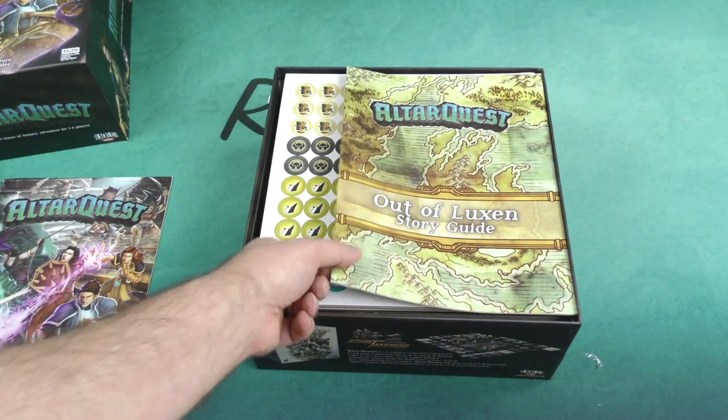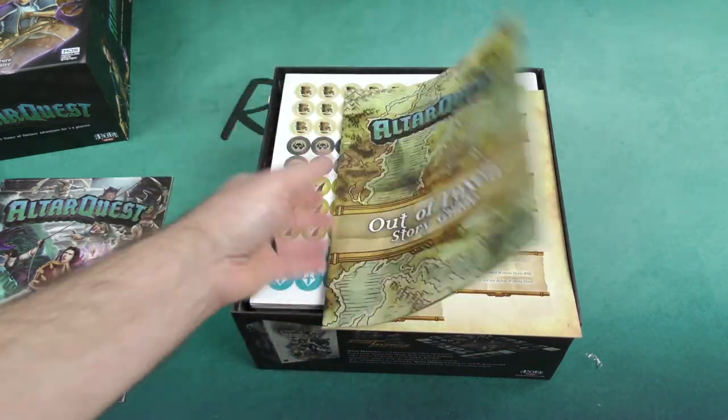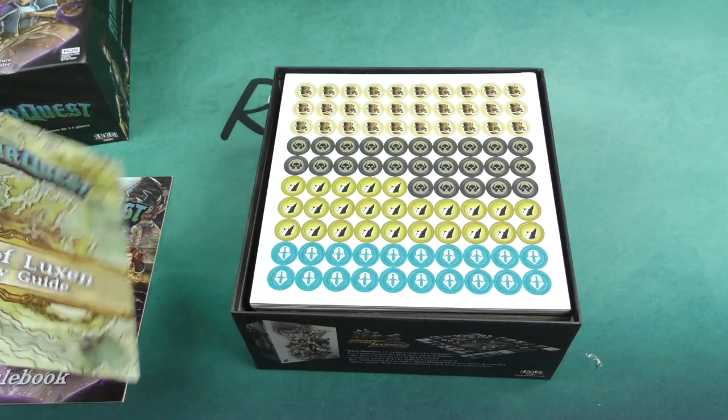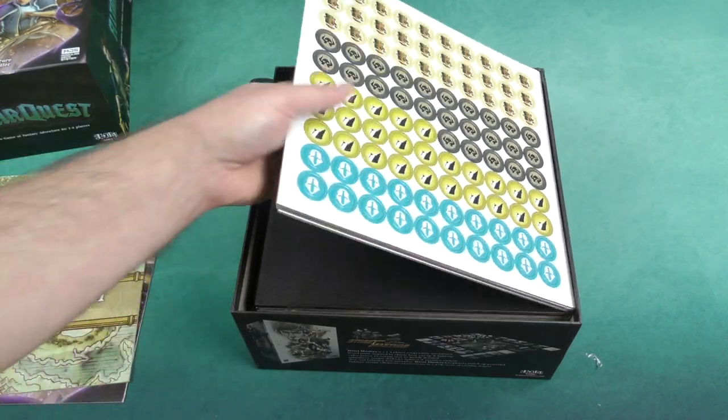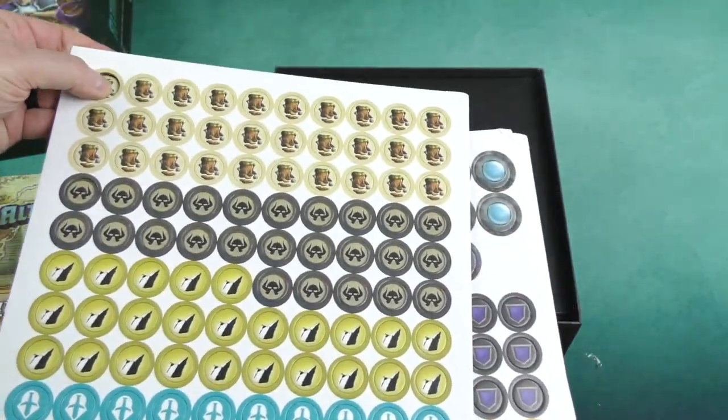Here's our story guide out of Luxon. I won't go into too much of this because I really don't want to — this could be something we'd consider spoilerish, so I don't want to do that. Let's take a look at some of these cardboard tokens.